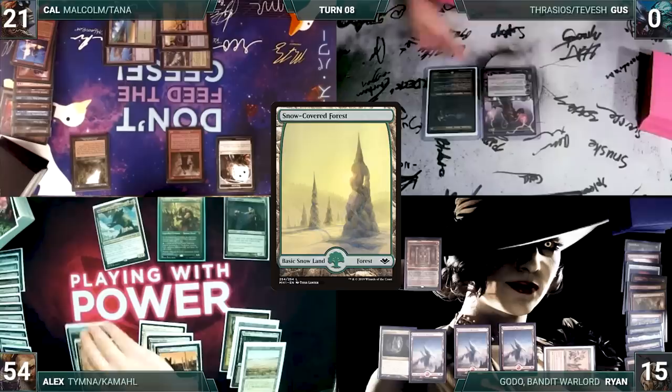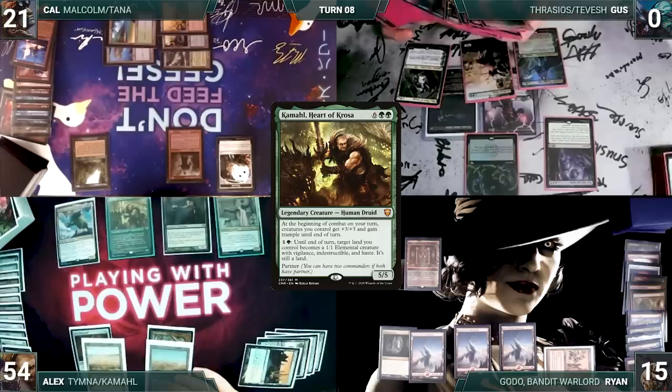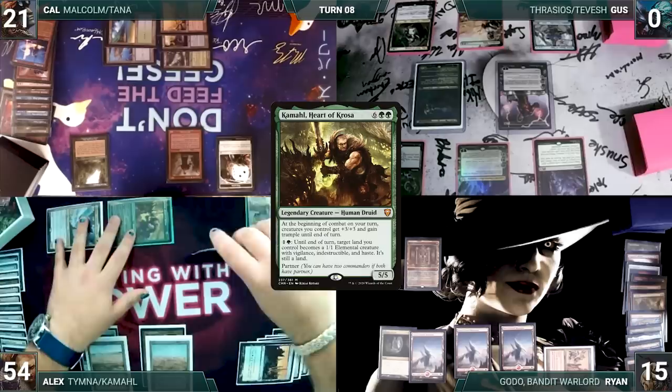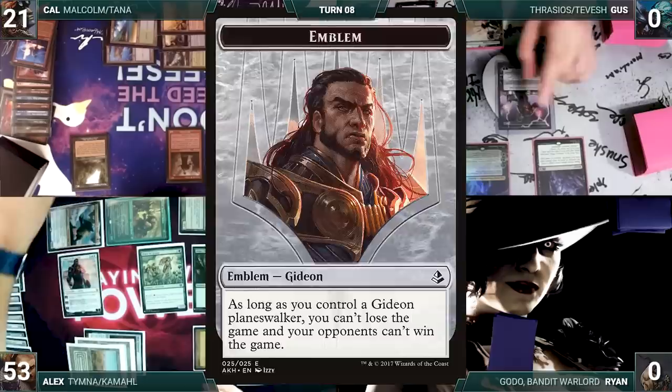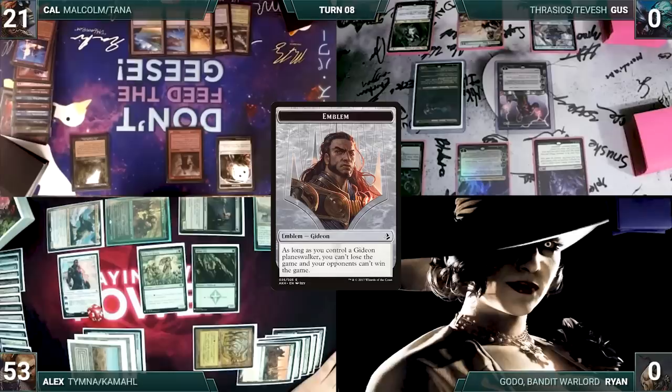Alex draws and plays a Snow-Covered Forest. He recasts his commander, Tymna. He moves to combat, and Kamal triggers. His team gets plus three, plus three, and trample. He attacks Ryan with everything. Ryan takes it all and dies. In his second main phase, Alex pays one life and draws one card through Tymna. He casts Arbor Elf, Priest of Titania, and Gideon of the Trials. He activates Gideon's second ability, creating an Emblem. Alex passes to Cal.